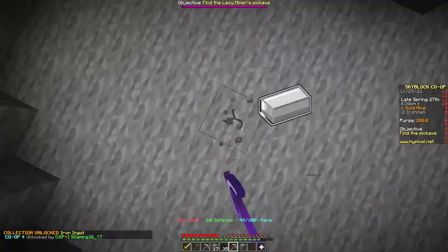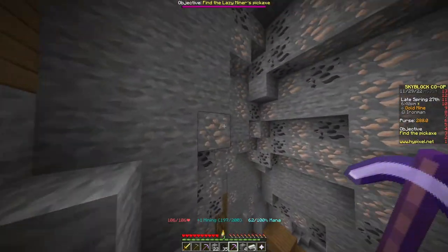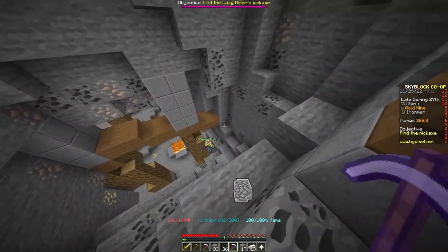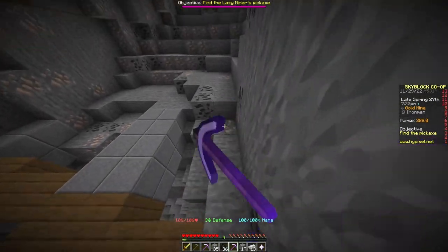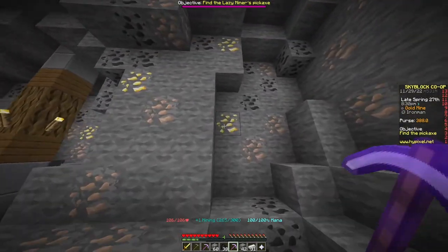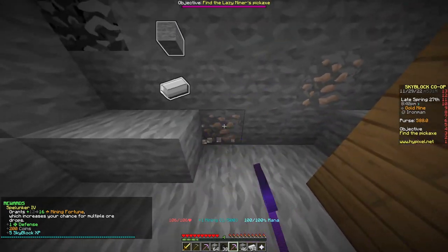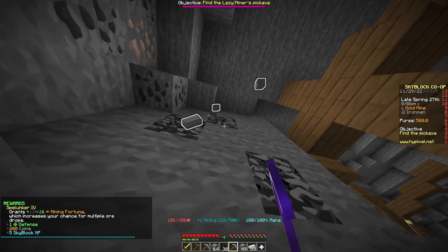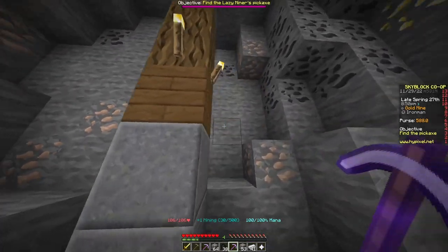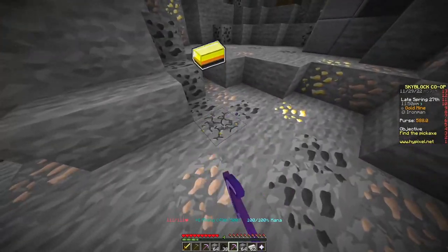The deep caverns is the only time we'll encounter some mobs, so I'll let you know if there's any danger. Items dropped here — only you can pick them up, I don't think I can grab yours. Actually let's do a test. Yeah, I can pick it up — nice! This is very different to vanilla Minecraft. I'm about 900 hours into Skyblock, so I know my way around.